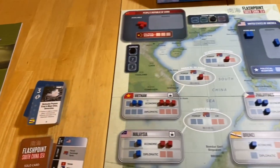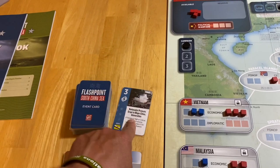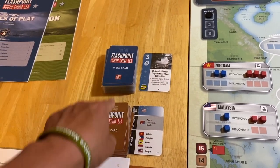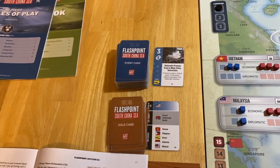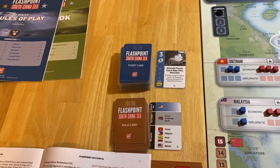That is the end of the Chinese player's side. We'll take that card and put it in the discard, leave the event face up. The next card they draw, we'll draw a solo card for it unless they opt to score. So at this point, it'll be up to us to make our card play. I'm going to look at my cards and then we'll continue from there.